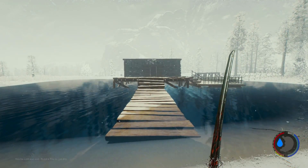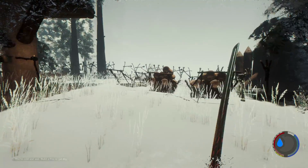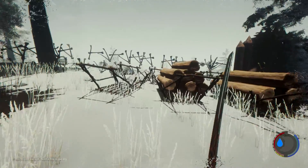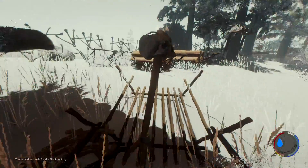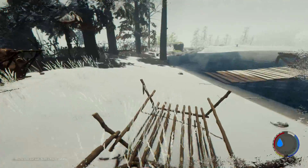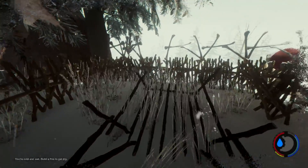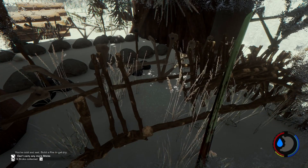The log sled can now also be used for transportation of up to 58 sticks. When the sled is empty, hold a rock or stick to place the first and select the carrier item type. So we can fit 58 sticks into one of these log sleds now — let's try it. This is my little stick building area. Interesting to see what 58 sticks actually looks like in this.